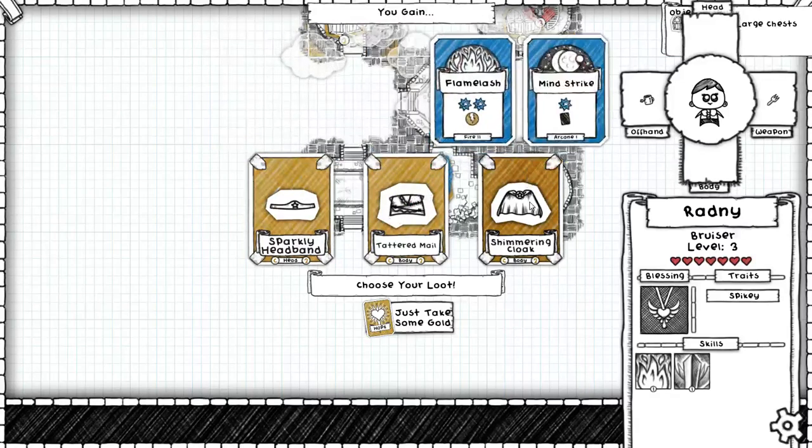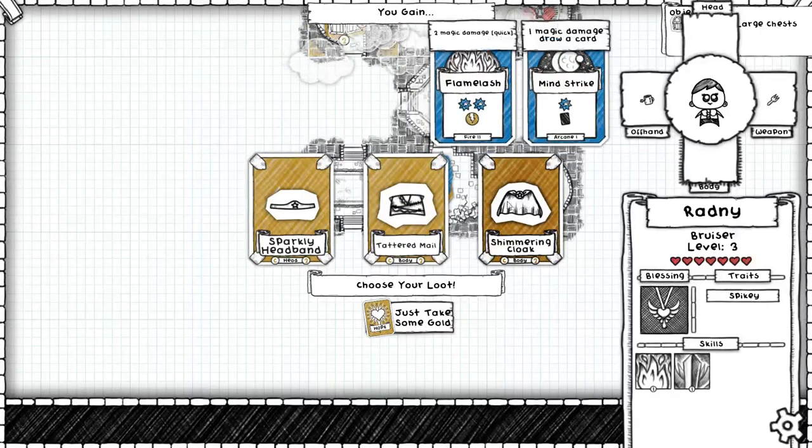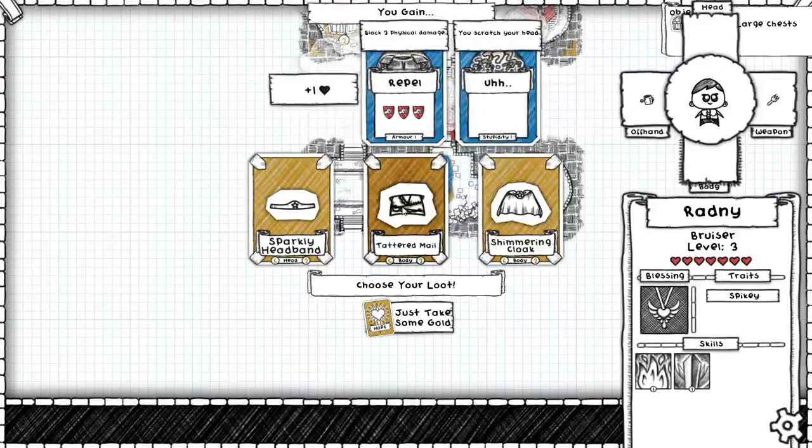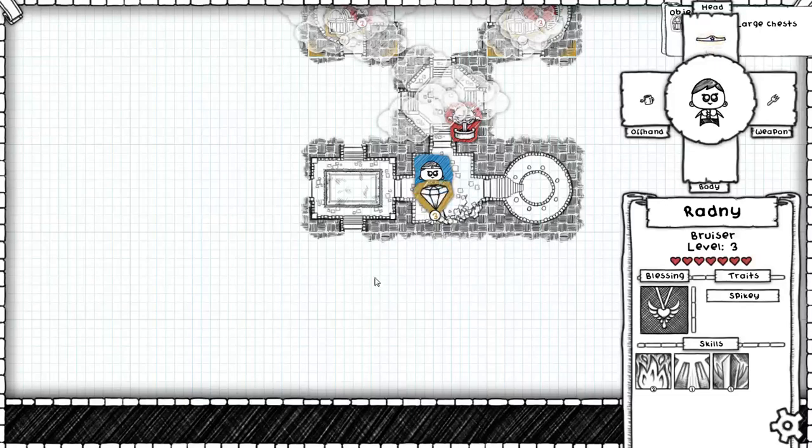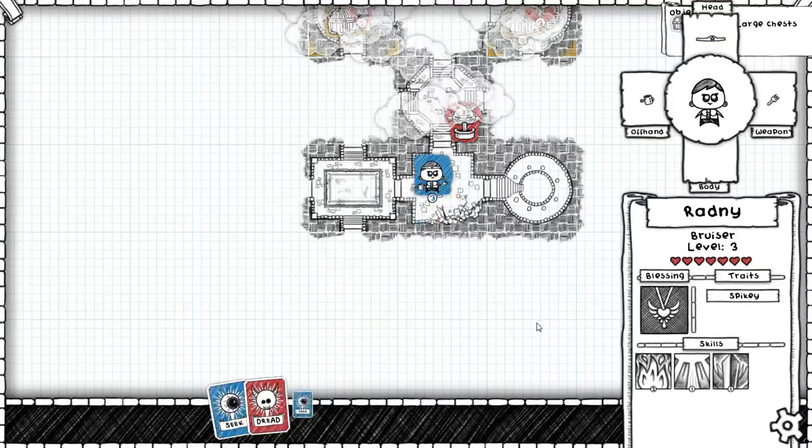We got the Shimmering Cloak, which has some magic damage and card draw. We got the mail, which is kind of nice for the extra health, but I don't like the stupidity card — the repel might not always be useful either. Or I could take the headband, which gives me a little bit of blocking and healing without forcing me to take any stupidity.